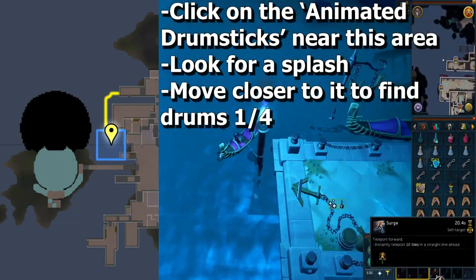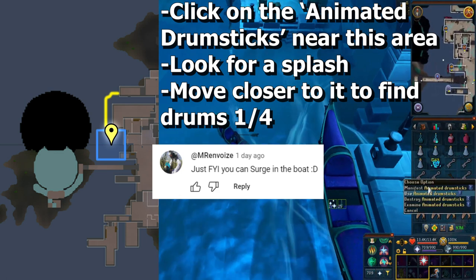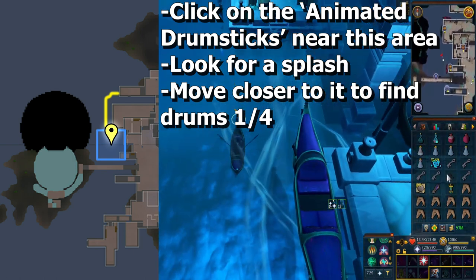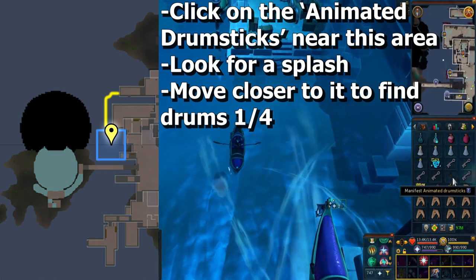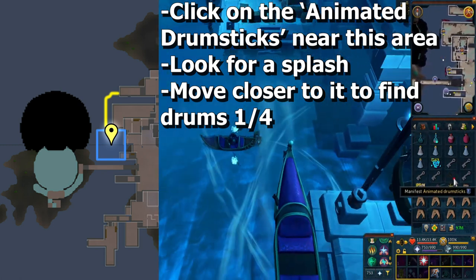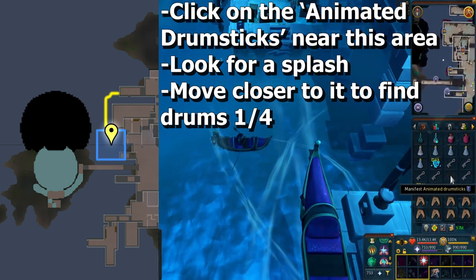You're going to row the boat a bit south around to the area shown by the yellow marker. By the way, you are able to use Surge in the boat, which is cool. When you get roughly to that area, click on the Animated Drumsticks in your inventory and you should see a small splash in the water. If you miss it, you can just do it again. You want to get as close to that splash as possible — you'll get dialogue telling you how far away you are. For example, if it says you're two spaces away, move two spaces closer. Once you're in the exact spot, it'll say you found one of four drums.